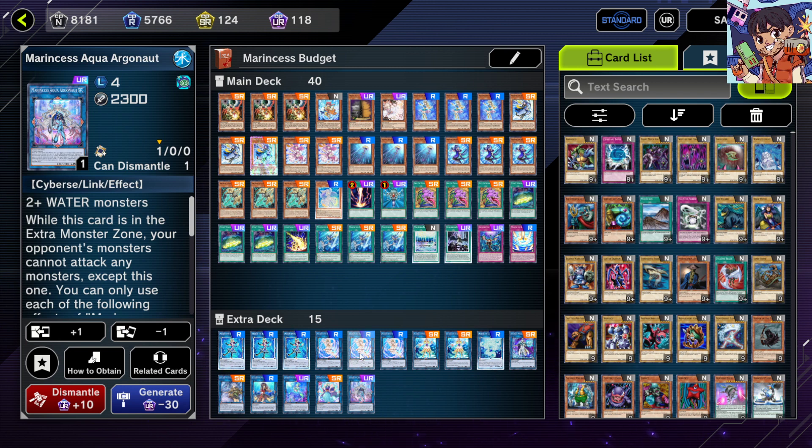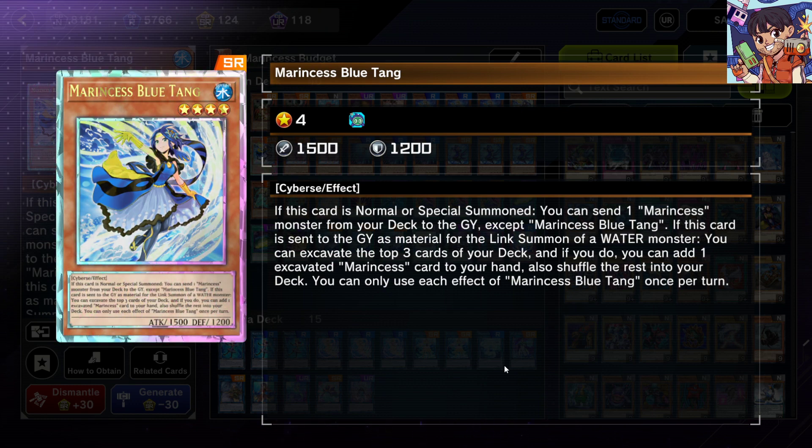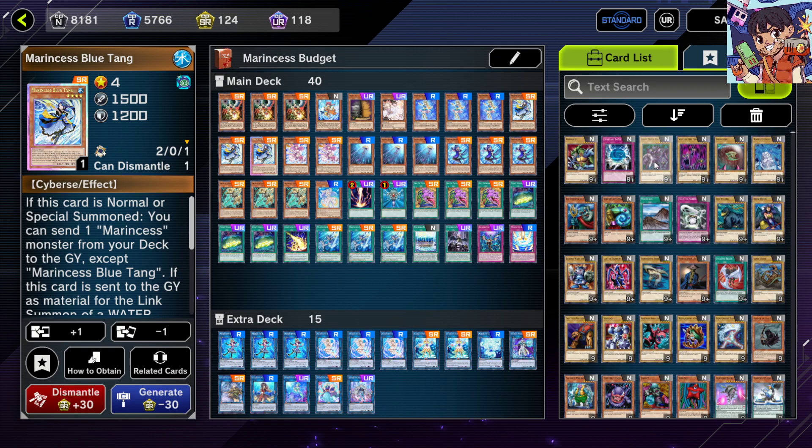That's it for our budget meta decks for Master Duel Season 12! If you're starting out and want a powerful link deck with an untargetable boss monster, Marincess is the ideal choice. I hope you enjoyed this video — if you have suggestions for other budget decks people should play in Master Duel, leave them in the comments below. If you enjoyed the video, leave a like, share it, and subscribe to help the channel grow. This has been another Yu-Gi-Oh Master Duel video — thank you for watching, and I'll see you in the next one!